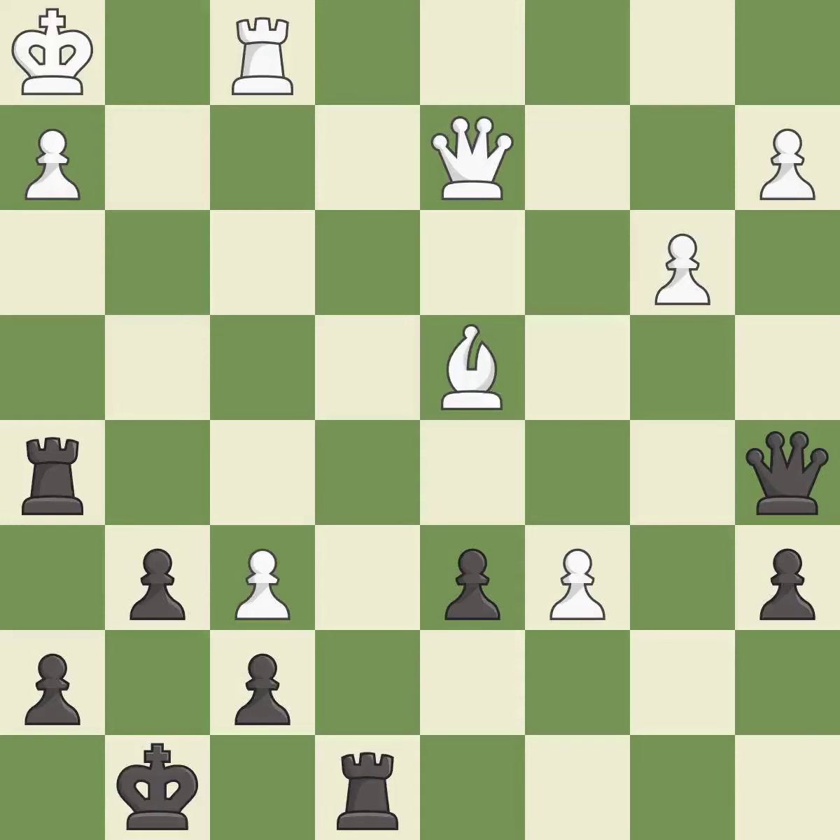Only one move worked there, and this wasn't it. This ignores an opportunity to push a passed pawn towards promotion — it is a mistake. This maintains the balance in material with a good trade. Takes back — this is the start of the endgame and black is better.